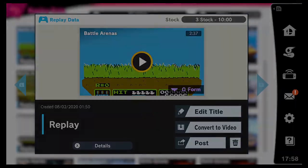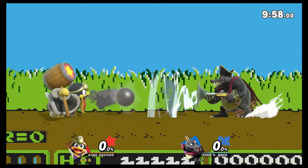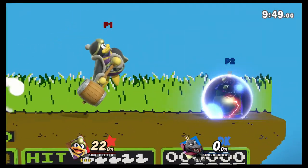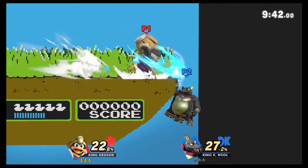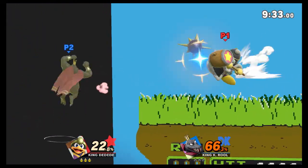I'm Dedede in this one, fighting a very fun K. Rool. There are some nice tough guys in these replays. I always love the K. Rool vs Dedede matchup. He inhales his own cannonball and knocks back my Gordo, and he uses the down beat to reflect the crown, which made it snap back to his head — kinda crazy. K. Rool is looking alright, but a thorough up air is always true on K. Rool, so I'm gonna go for it all the time.